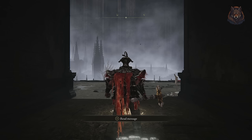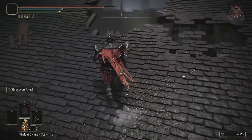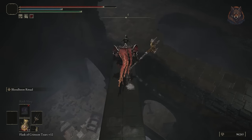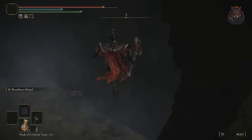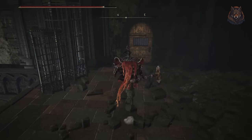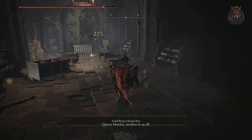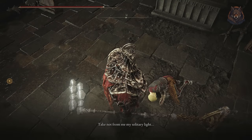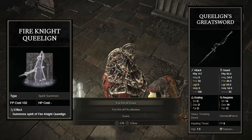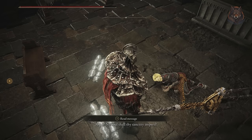Next, head back to the entrance of the church to finish off the Fire Knight Queeline quest. Follow the path across the roofs and drop down into the hole in the roof, all the way to the bottom where you will find a door where you can use your Prayer Room Key that we got earlier. Inside you will find Queeline and you can speak with him. You have two options: give him the Iris of Grace to get Knight Queeline as a summon, or give him the Iris of Oculation to get the Queeline Greatsword. Either way you can only get one of the rewards, and this concludes the Queeline quest.